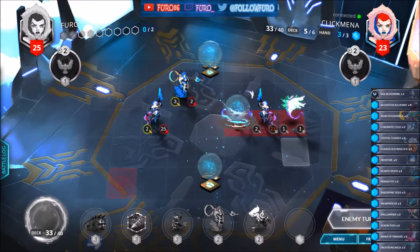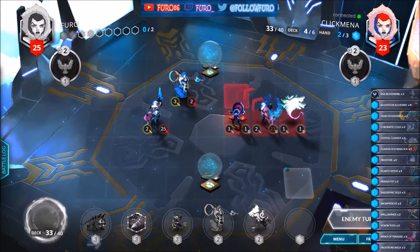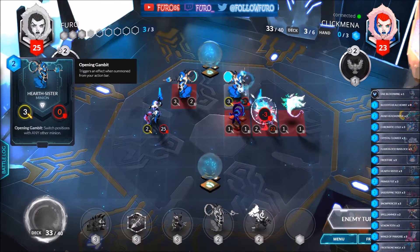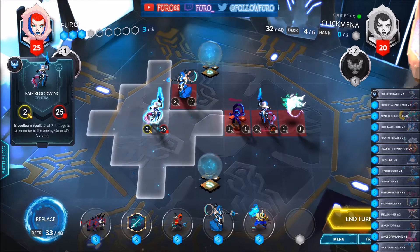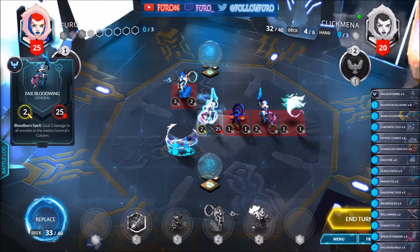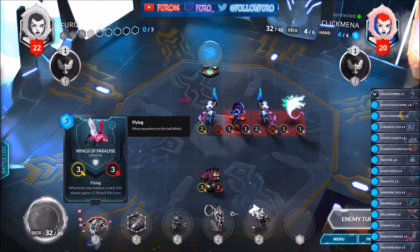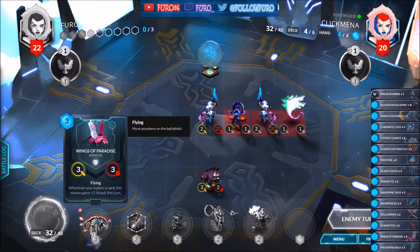The opponent is playing a Dreamgazer and a Yaxi. We are also starting here with the Heart Sister, so that one is dying. We are playing the Tiger, taking the top and bottom mana tile, also killing the Heart Sister here. We have the Wings of Paradise — whenever I replay this card, this minion gets plus attack this turn, so it's a decent 5/3 in most cases.